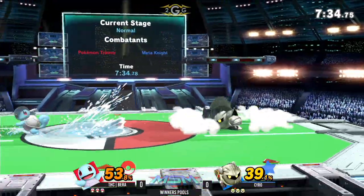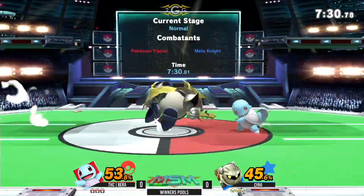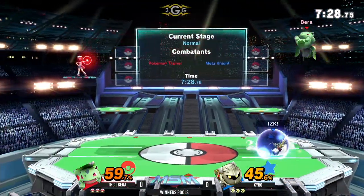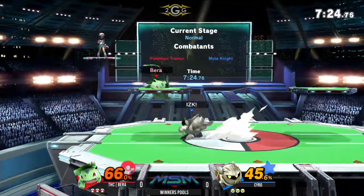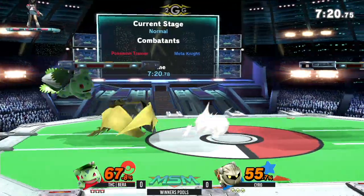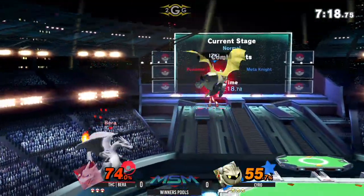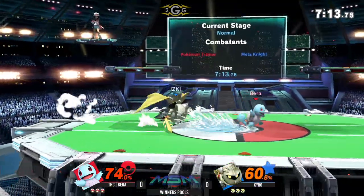A little bit of shield pressure from Squirtle. I thought we were going to see a grab there — we see out of shield there. He probably didn't feel too confident at the corner, especially with Squirtle. I think Meta Knight has some of the best edge carding in the game, really good stuff, especially right now within the grab — that frame 1 Pokemon switch.